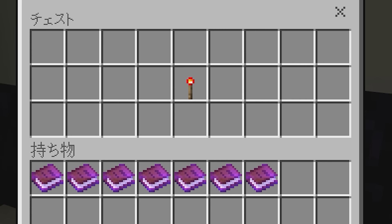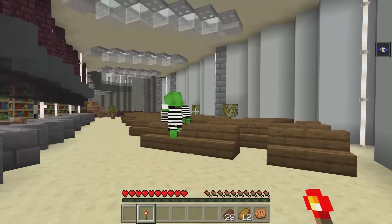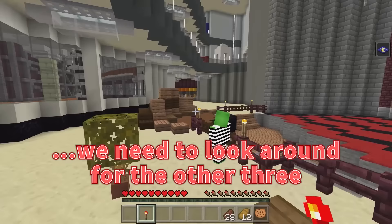I'm coming! A chest — found it! Good job! It's gate two, key number two! Here we go again — we haven't even found gate two yet! There are probably four keys total for gate two, so we need to look around for the other three!